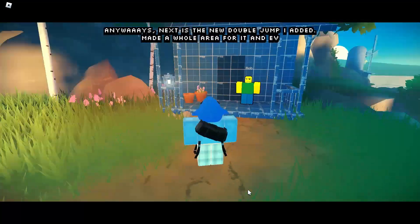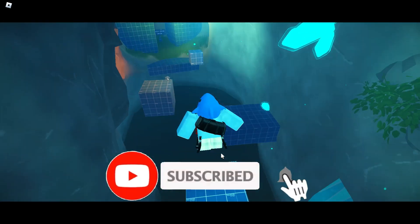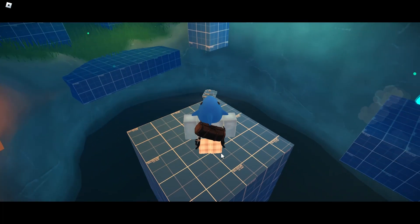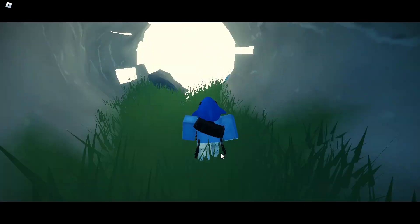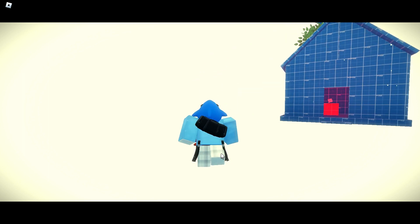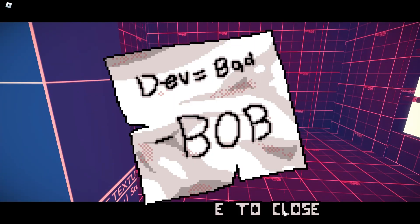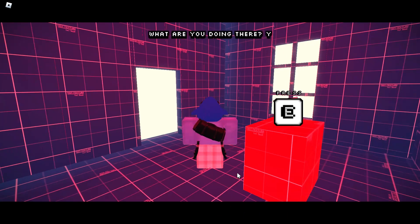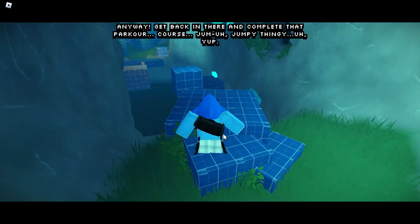Anyways, next is the new double jump I added. Made a whole area for it and everything. I'll teleport you. Just jump around and let's see if it works. What are you doing there? You're not supposed to be there — one sec, let me just — there we go. Gotta put a wall over that. Anyway, get back in there and complete that parkour course jump-jumpy thingy.